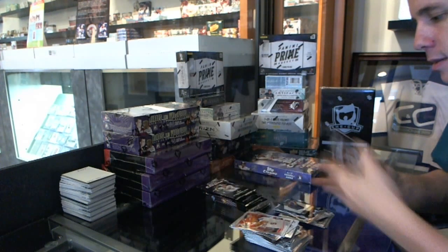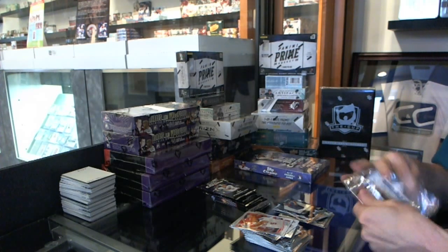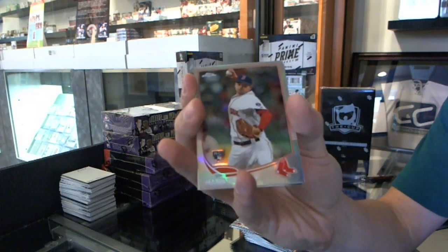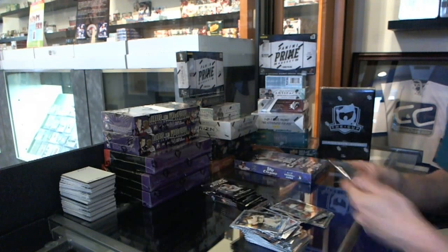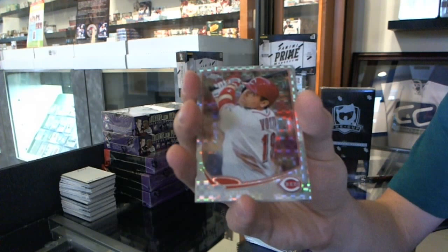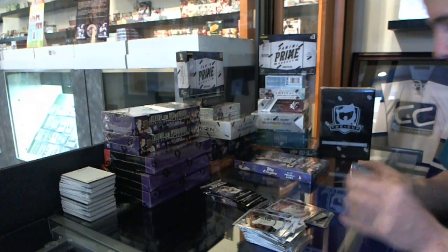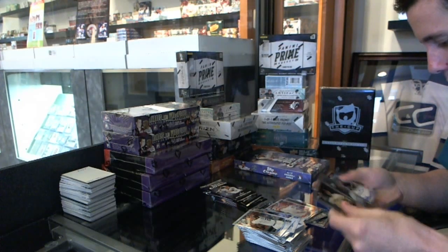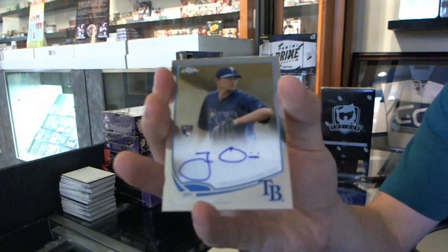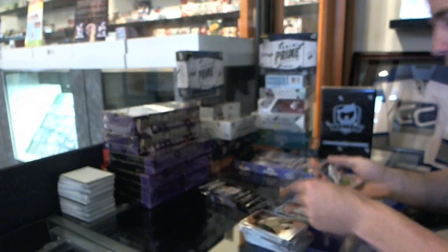Base card. Refractor of Allen Webster, x-fractor of Joey Votto, and we've got a rookie autograph of Jake Odorizzi.